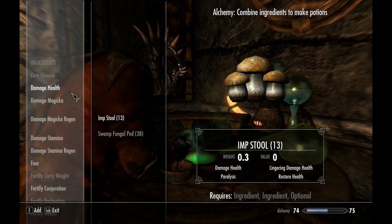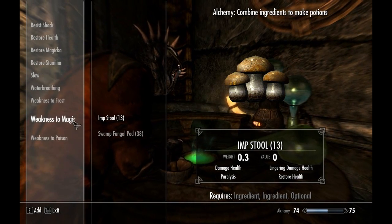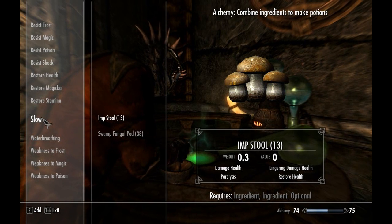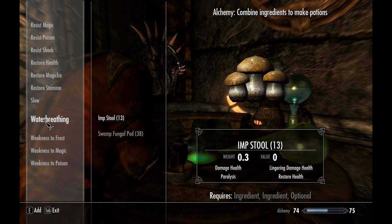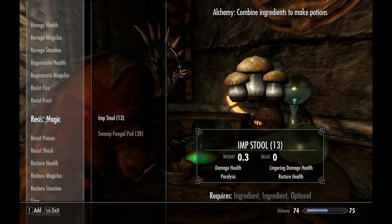So yeah, that's basically all I have to show you in terms of my favorite poisons. There are other options - I don't always choose Death Bell and River Betty just because River Betty is so uncommon. You can buy it from shops too, but it's uncommon.